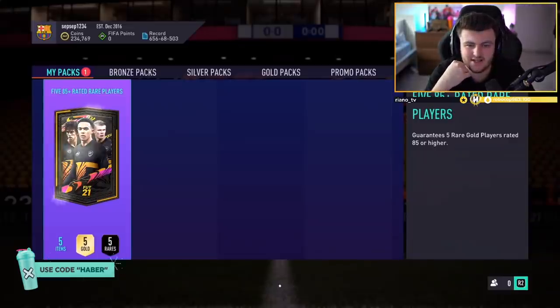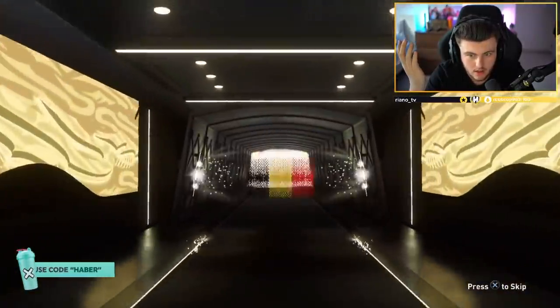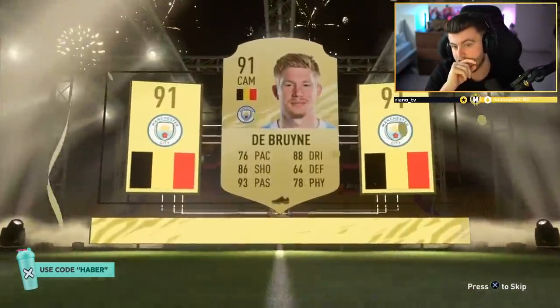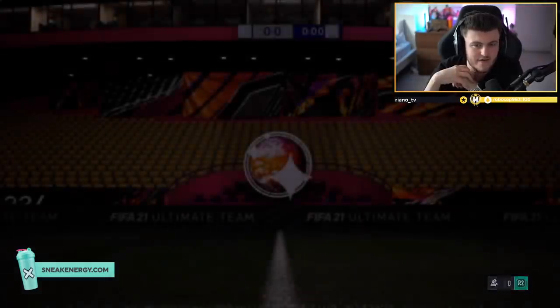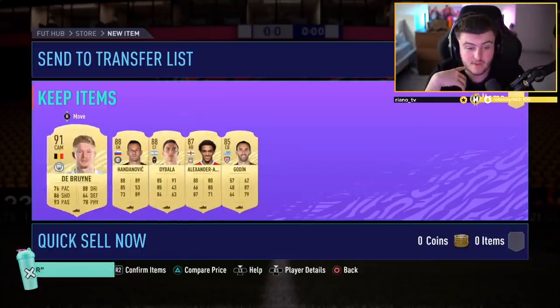We've got Sepp Sepp's pack next — getting a little bit sick of asking EA for these special cards, they're just not coming. It's just a normal card again, not even an inform. Belgian CAM — Kevin De Bruyne is actually sick, 91 rated — that is a big dub! There could be an Mbappe behind that as well. We'll take Kevin De Bruyne in these packs — that is absolutely lovely. What a pack that is! 91, 2x 88, and then 87 — big dub, to be fair.